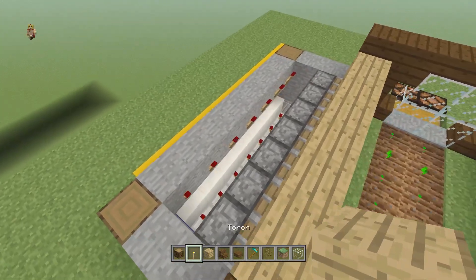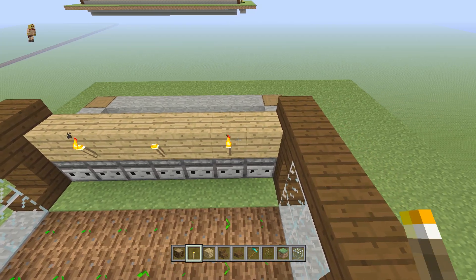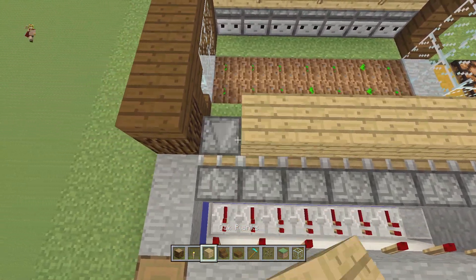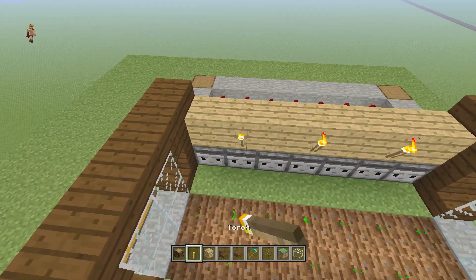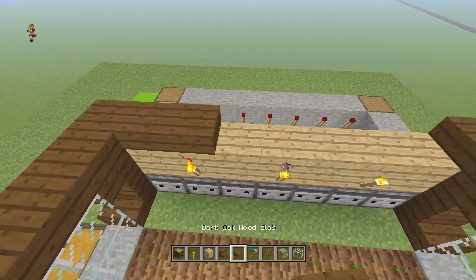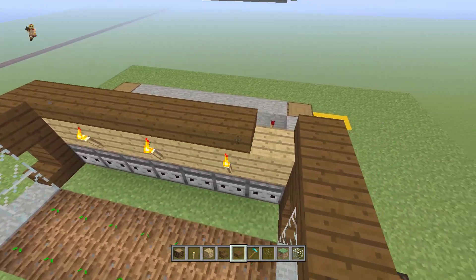Place some blocks right on top of the observer blocks, and this is the perfect time to add some torches for lighting. Replicate that on both ends, then trim it off with some half slabs.